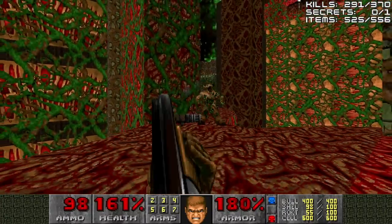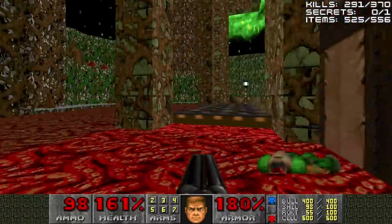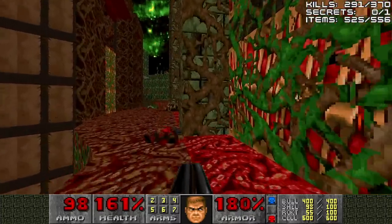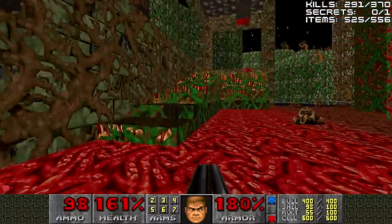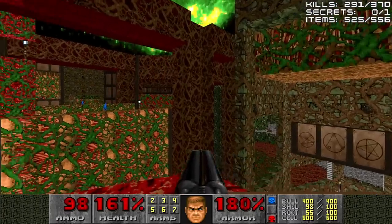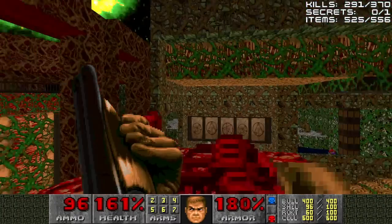That should be all the enemies dead here — we're not done with enemies by the way, there's still a lot more to teleport in. So we'll go back through the teleporter, now we'll cross this bridge. We want to run straight back, shoot the switch, jump down here, and carefully go behind the structure again.